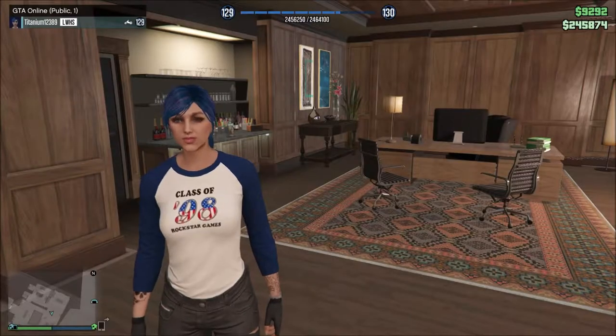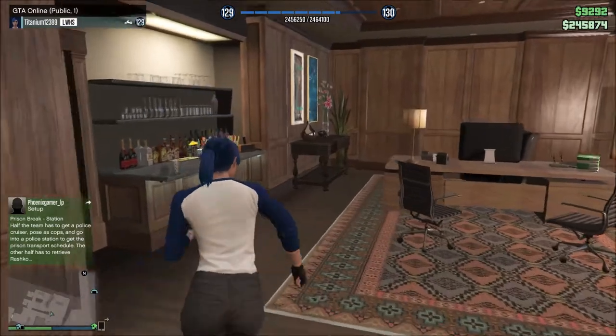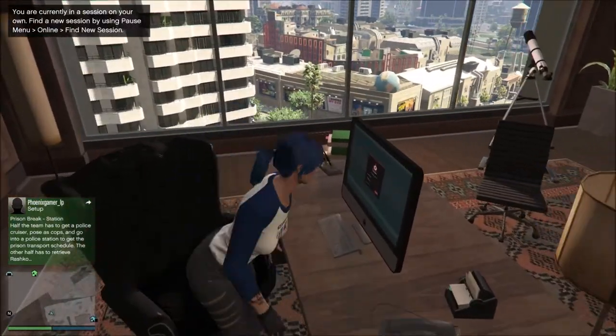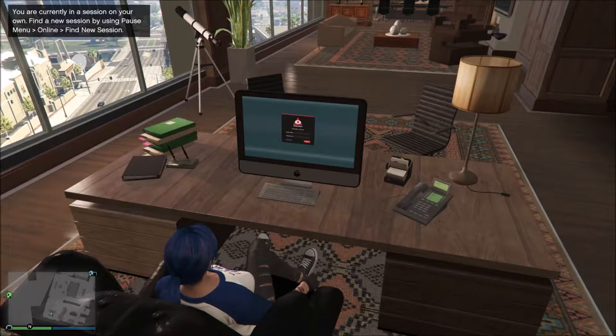And you can see here that everybody in this public lobby — there were 10 people — now there's only one, and it still says 'public' at the top. And if you go over here, you can sit down and interact with the computer, which you can only do in a public lobby. You can't do this in a closed session or an invite-only session.